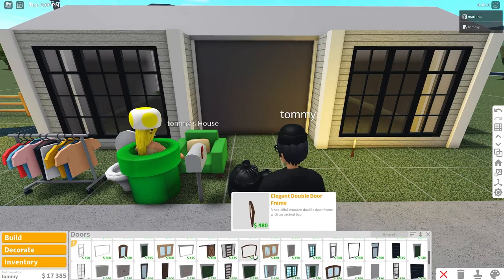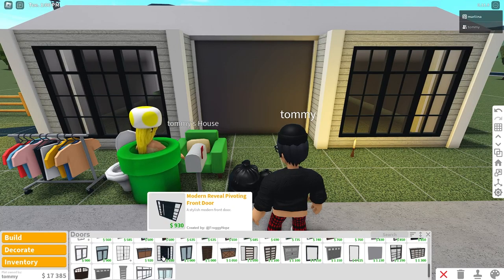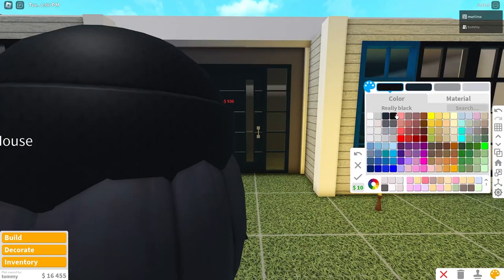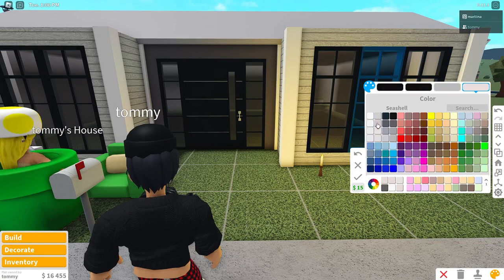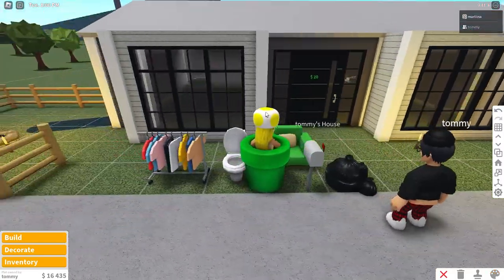Now let's grab a door — we're going to get him a new door. Going with this modern reveal pivoting door. This one's super fancy. It's really nice; I like it a lot. We're just coloring it black and white with the seashell hue again.